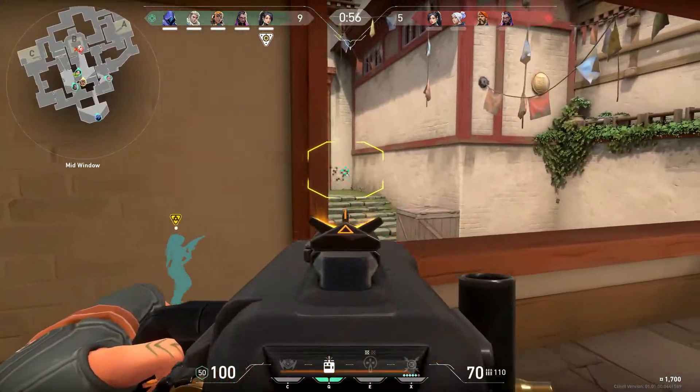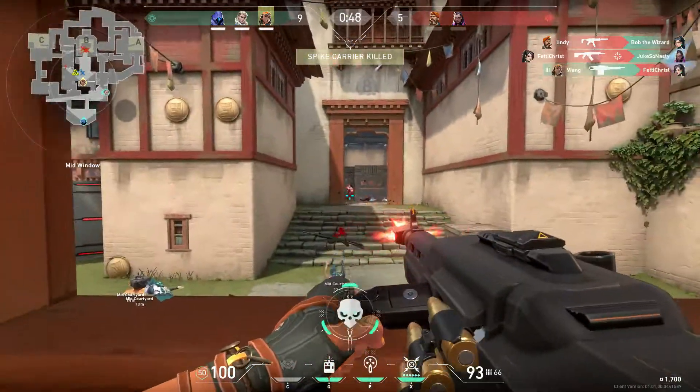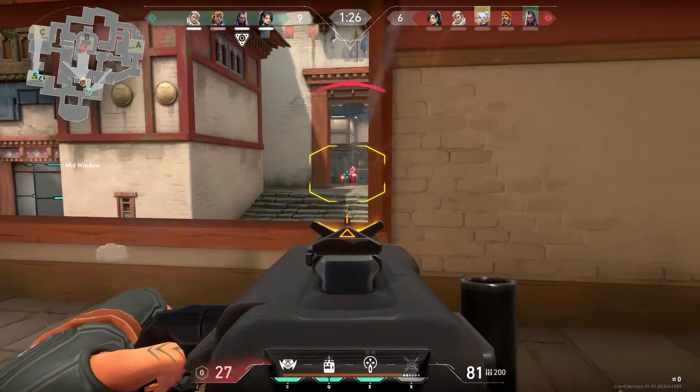The Odin costs 3200 credits and has high wall penetration capabilities, and between the fire rate and the penetration, I think you all know exactly where this is going.